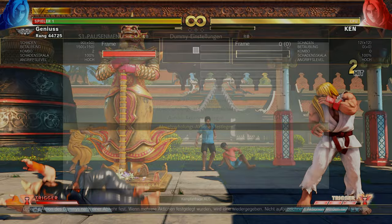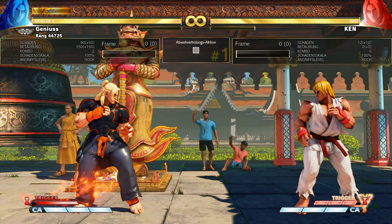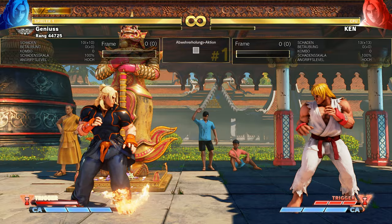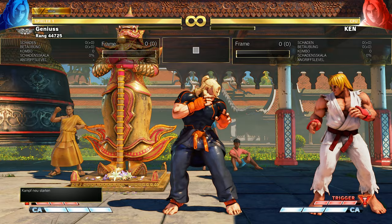I have to switch to a normal fireball to show you — the light Tatsu also works. You can kick one hit from the projectile away. Look at this — from here, the medium Tatsu on the third hit has good range and can hit the opponent. I throw a fireball and I hit him. That's a really good thing.